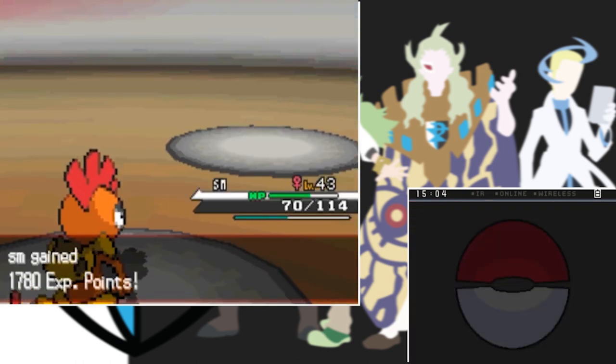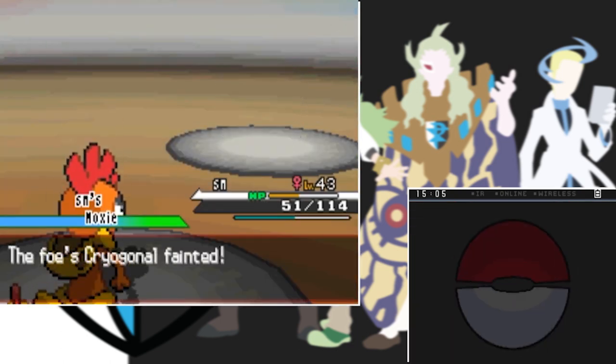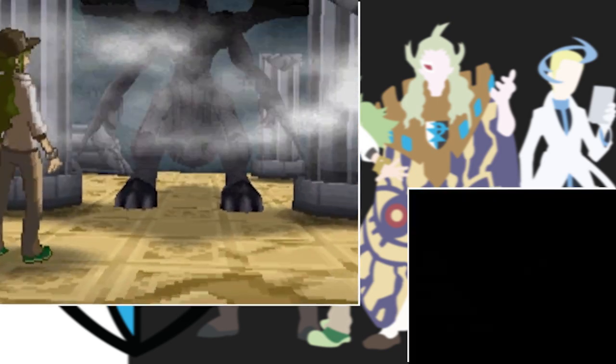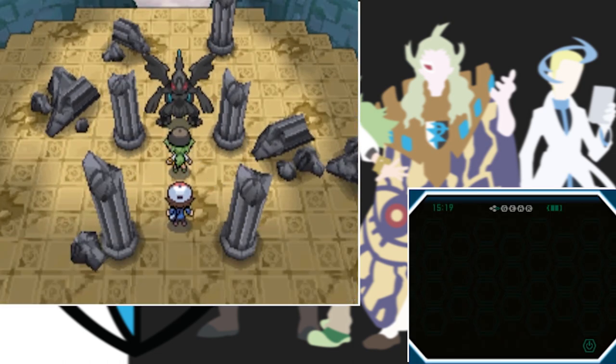With the easiest gym battle out of the way we go to the Dragon Spiral Tower, where Zekrom has destroyed this beautiful monument. I accidentally pick the wrong fossil and really wanted the Plume Fossil since Archeops is just way cooler than Carracosta.